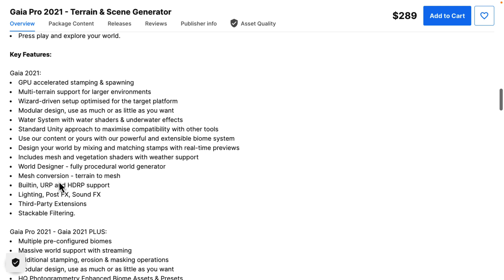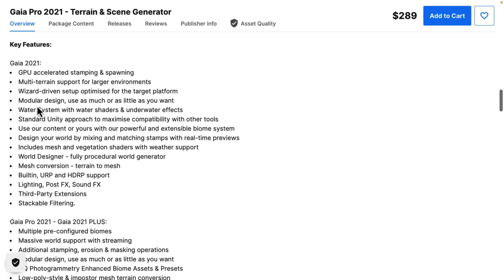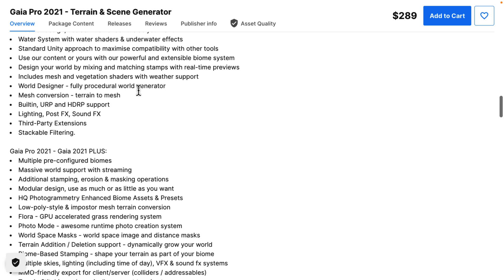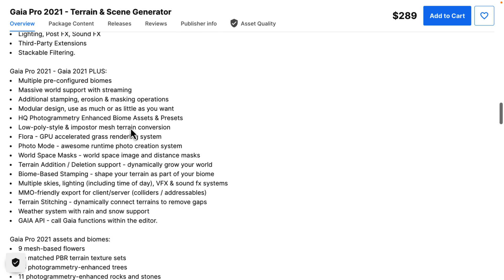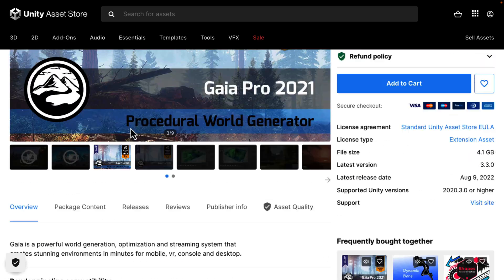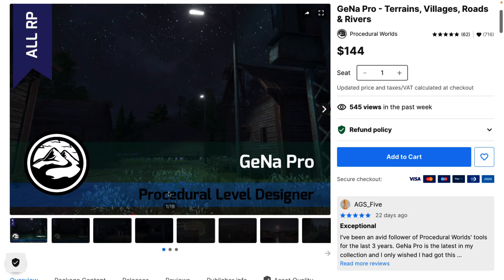Gaia Pro supports all the major platforms. You get water systems, modular design, a world designer for fully procedural world generation, and you can convert terrains into mesh. Tons of functionality — basically you can quickly create game worlds using procedural generation. Then once you've got that, you can use Gana for populating them — creating terrain features, villages, roads, and rivers within those worlds. Same company, so these tools work together flawlessly.